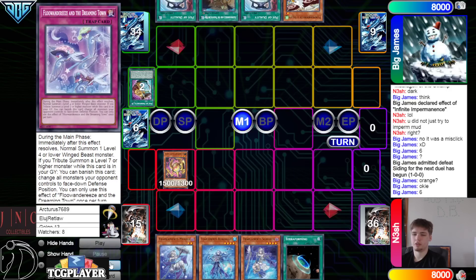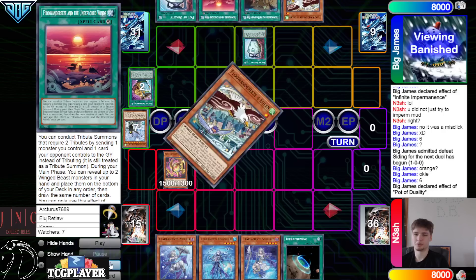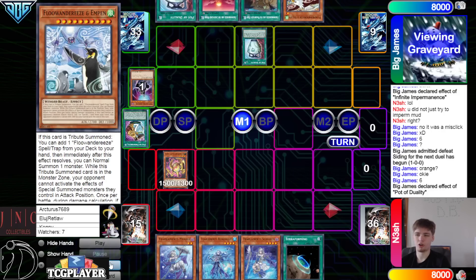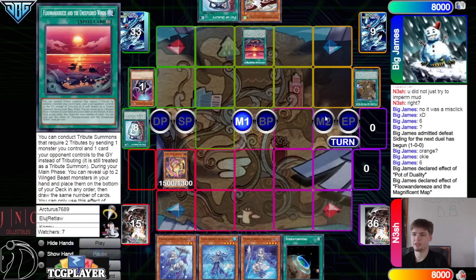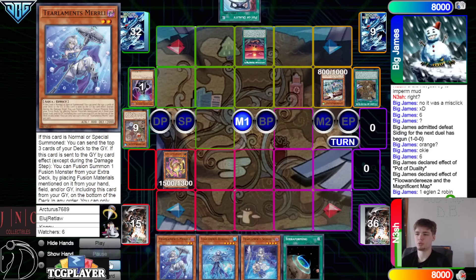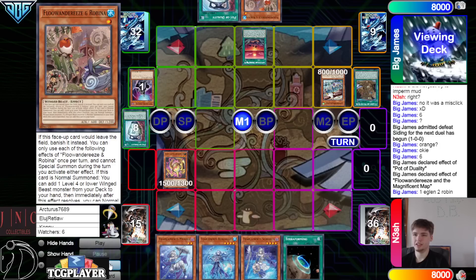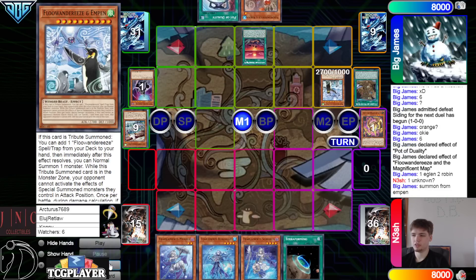They activate Duality now — it says they put 5 to the bottom of the deck. Grab Unexplored Wind. They were probably hoping for an auto-win like a Harpy's Trap, a Deffissure, or Macrocosmos. Activate Map, activate Unexplored Wind, activate Map effect — reveal Eagle, banish Robin, summon Eagle 1, Robin 2. Grab back Robin. Eagle goes search, grab Empin. Attribute Eagle and Agito to summon Empin. Yeah, Unexplored Wind if your opponent summons bodies turn 1 is very, very free.